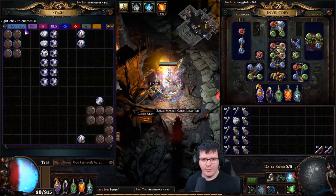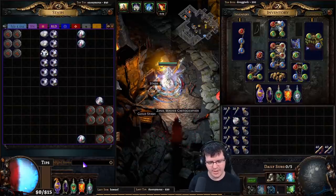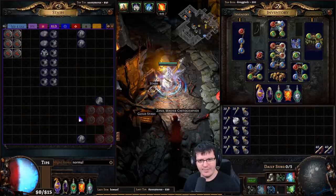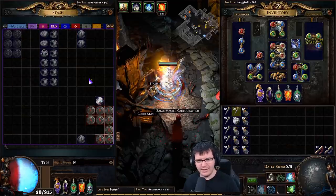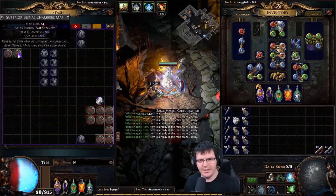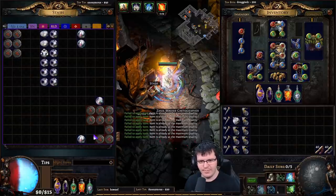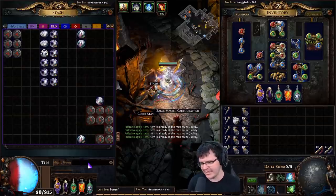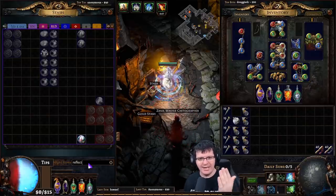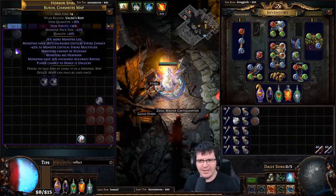First, drop all your maps — usually three or four columns worth — into one tab and scour them all to make them normal. You can type 'normal' in the search to highlight normal maps and know what needs to be scoured. Then type '20' to phase out maps without quality, and chisel them all until everything is highlighted at 20 quality. Then type 'reflect' — if something has reflect, scour it. Look for anything that's 80% quantity or higher, since you can run the rest. Pull those out and keep rolling.